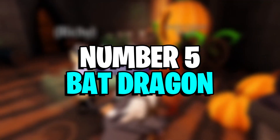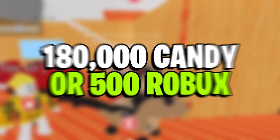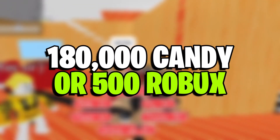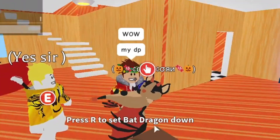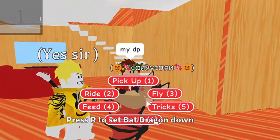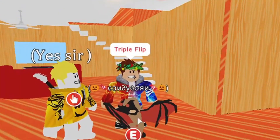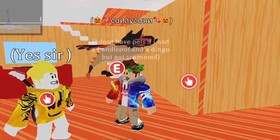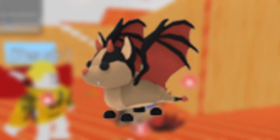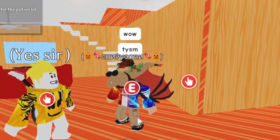Number 5: Bat Dragon. Added during the Halloween event of 2019, this pet was available for 180,000 candy or 500 Robux if the candies were to be purchased with Robux. Basically, this pet is a type of dragon that features a light brown body and has two small orange horns with many fangs sticking out from its mouth. This bat looks one of a kind. Additionally, it has orange tail spikes and a light tan color underbelly.